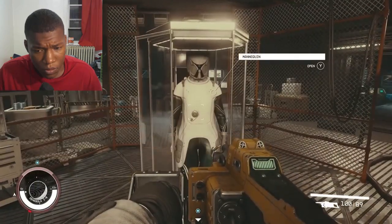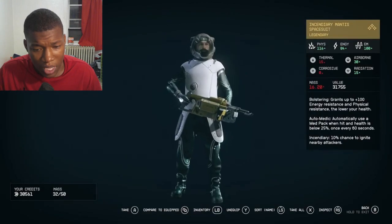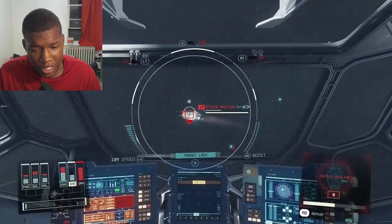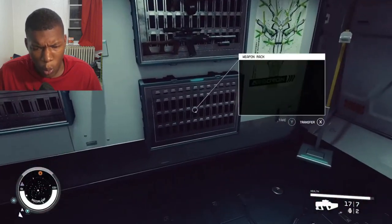To the left are living quarters where you can find the Mantis armor in a display case. It has tons of benefits like allowing you to carry more items and auto-healing. The ship itself has plenty of perks - it's fast, it's got great weapons, and it has a weapon storage bay where you can display your favorite guns.